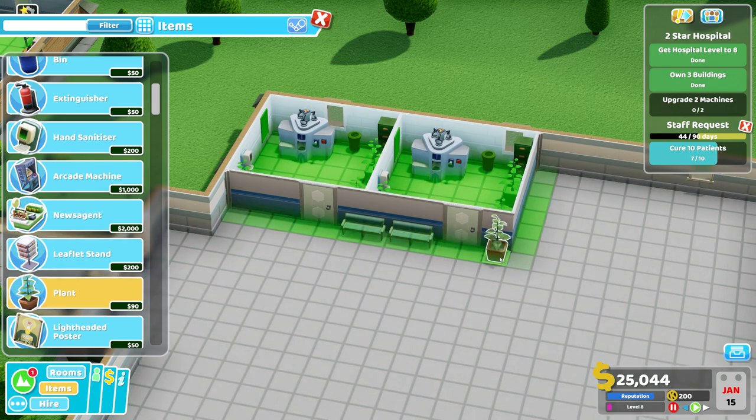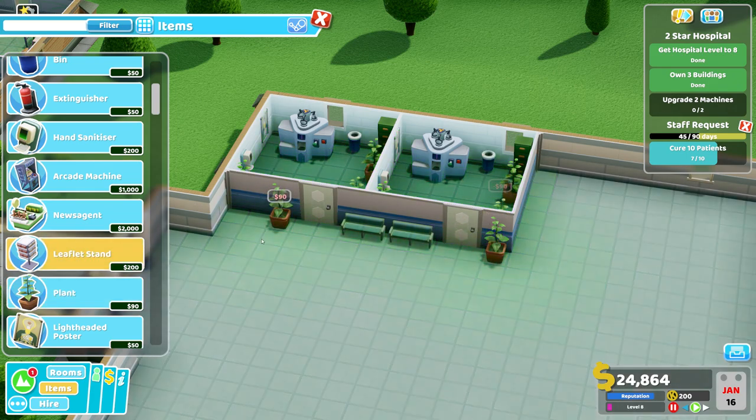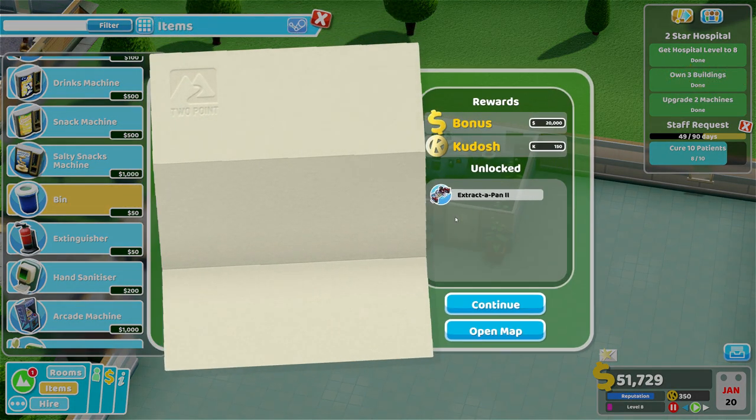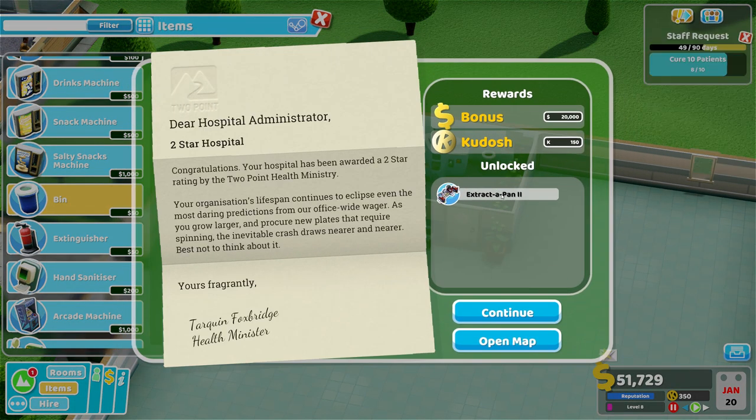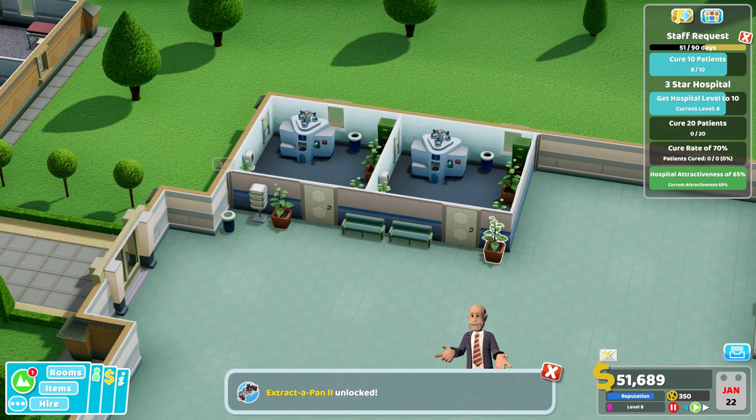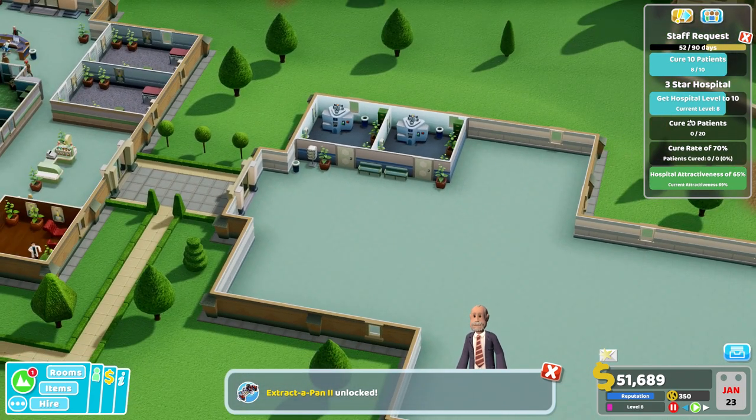Let's put a plant here, a leaflet stand, and a bin — the usual suspects. There we reached level 2 star! Get some kudos points and extract the pen — upgrade two has also been unlocked. For my 3-star rating I need to be level 10, cure 20 patients, achieve a cure rate of 70%, and keep up a high hospital attractiveness.